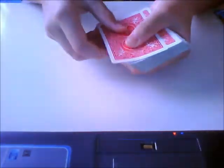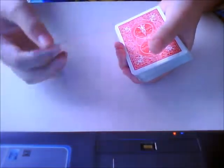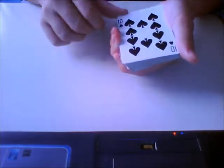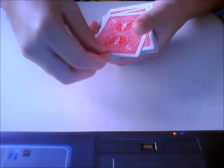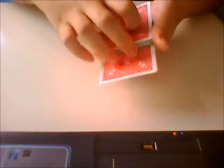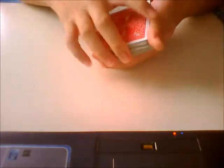Just snap, give it a twirl, it'll teleport. Okay, why not — let's try this one more time. We put the ten of spades into the middle of the pack, okay, and just riffle down right there and snap... ten of spades.